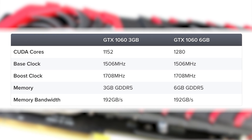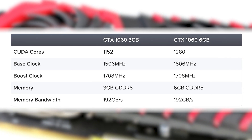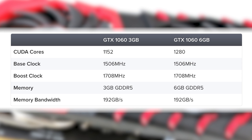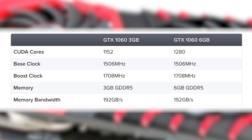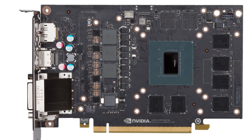Here's a look at the spec differential. Frame buffer allocation apart, the new GTX 1060 actually has fewer CUDA cores than its bigger brother — 1280 shaders in the top tier card gets cut down to 1152. The base and boost clocks are identical, and memory bandwidth is the same too, so NVIDIA isn't cheaping out with lower bandwidth GDDR5. It's 8 gigabits per second modules on the board.